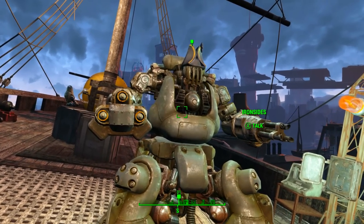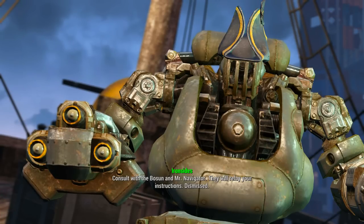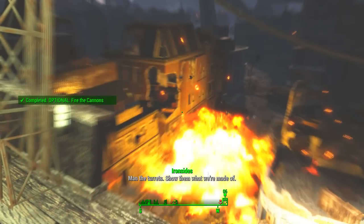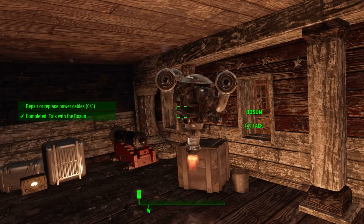We need to head to the top deck and talk to Ironsides, the captain of the ship. He will tell you to consult with Bosun and Mr. Navigator. As soon as you leave dialogue there will be a scavenger attack — be sure to fight them off and complete that quest stage, then head below deck and talk to Bosun.